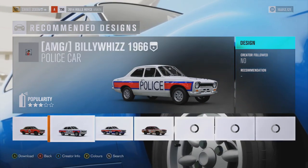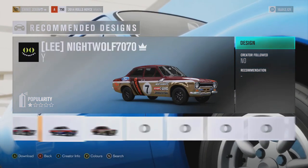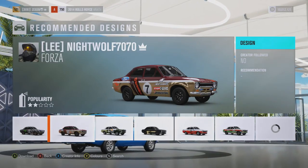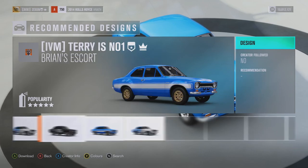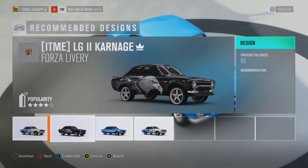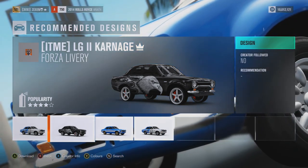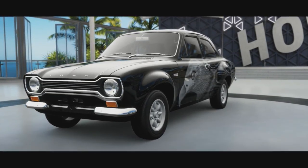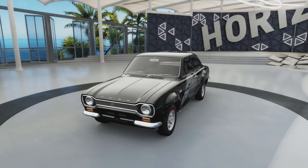We are back on the Ford Escort screen. What kind of paint job do we want? There are some quite sick paint jobs here. Oh, that is very cool — I've got to choose that one, that is a sick eagle on the side. Looking good, that is a sick paint job. Don't like the rims though, I'll have to change those.